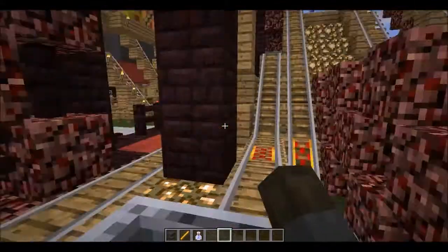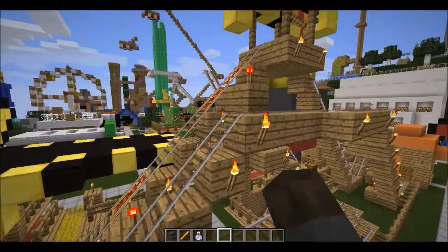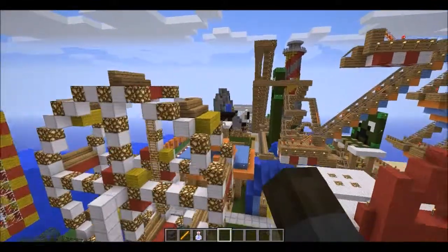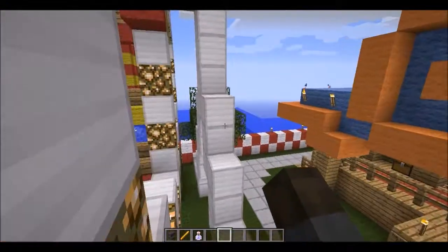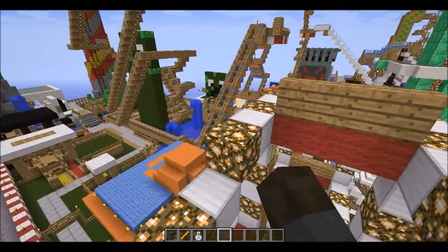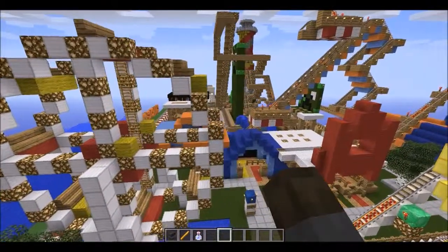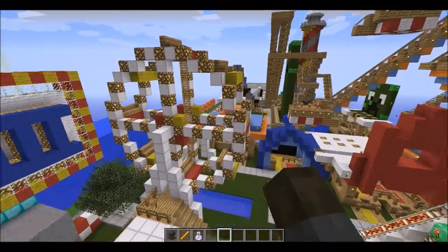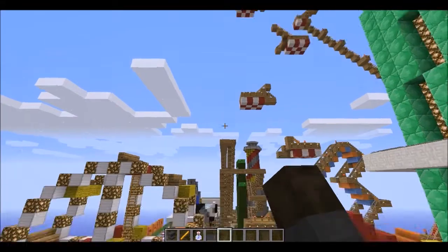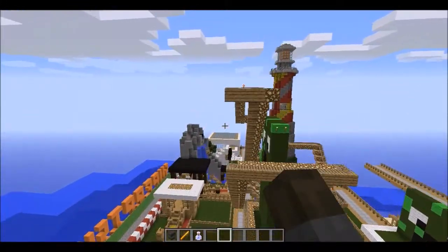We stop here. The cool thing about this — it's got a ferris wheel. But it doesn't work. What are the odds of that? Maybe when 1.8 actually releases they can figure out command blocks and make some crazy actually-moving ferris wheel. You don't even need mods anymore now that command blocks are in the game. Like, you can make a tornado with particles with a command block — literally. I don't know how to do it, but you probably can.